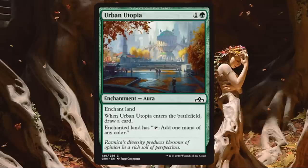Urban Utopia. Good color-fixing card that allows you to fix your color while replacing itself at the same time — that's pretty awesome. It doesn't give you two mana when you tap the land for ramp, but for two mana if you need the fixing, play this. You'll really like it. Probably one of the better examples of fixing in the set due to the card draw. If you don't need it, skip it.